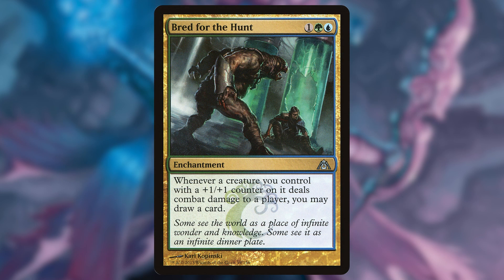First is Bred for the Hunt. This is an enchantment that says whenever a creature you control with a +1/+1 counter on it would deal combat damage to a player, draw a card. Our merfolk are going to have +1/+1 counters, so why not draw a card when they deal combat damage to one of the opponents? This is just a 20-cent card, and I think this is a great upgrade for the deck.